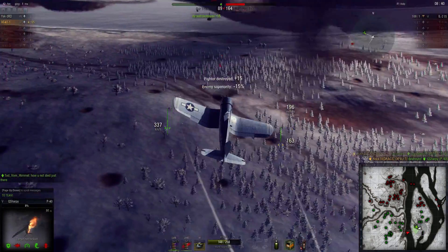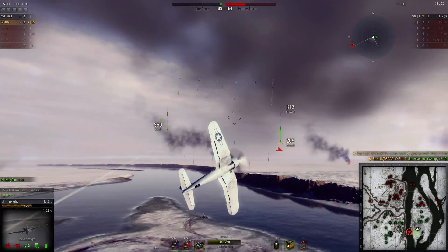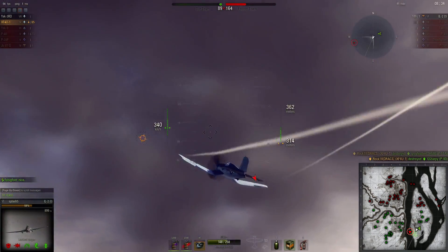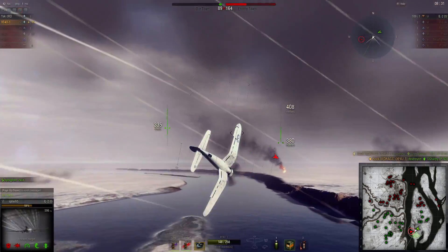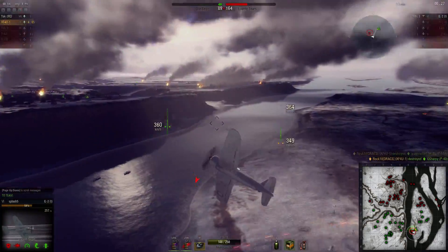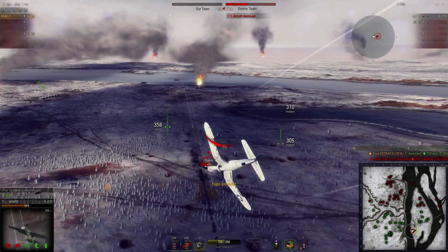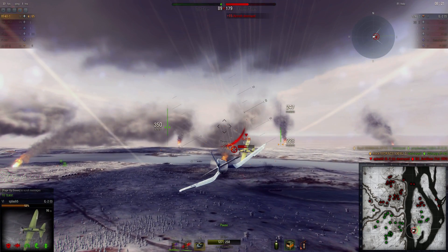Managed to finish him. Down to that last IL. I notice he's got his nose pointed right at me, so I'm going to dance a little bit and try not to take any damage. I definitely don't want to go head-to-head — I'll try to get around on his tail. Unfortunately he managed to finish my last teammate. In this situation we are down a ton on Supremacy. The best strategy for him is probably to go north over his AA and use his tail gunner and his AA to try to finish me off.